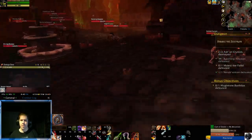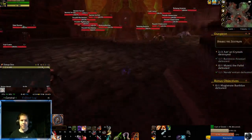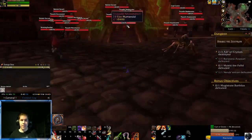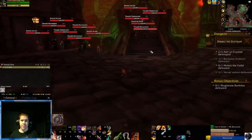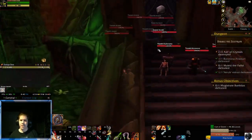Just jump straight through the Portcullis — doesn't even go down. This should be the first character we're able to bypass the pack on the stairs here and go straight for this boss.